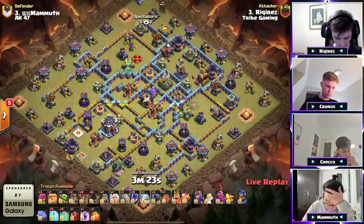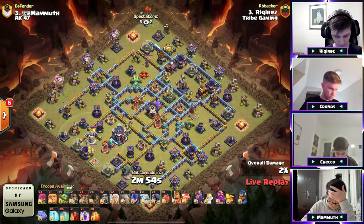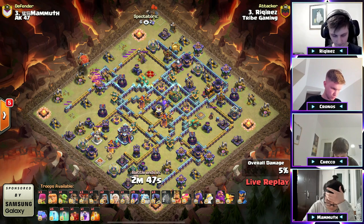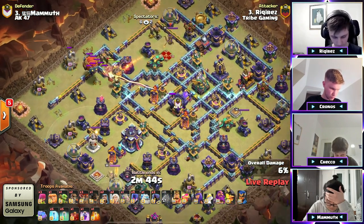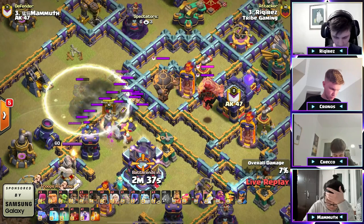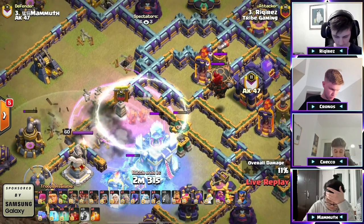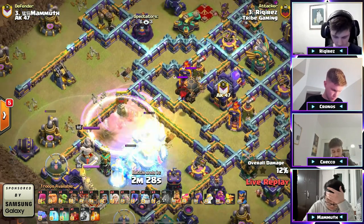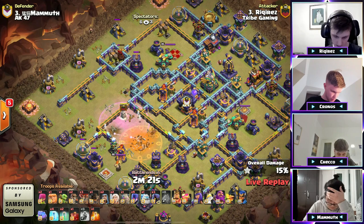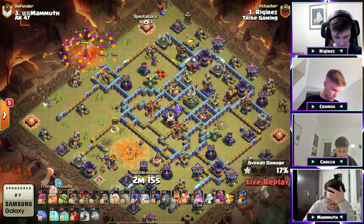Rikiraz with Rocket Loons and nine Witches — Eric's gotta be happy seeing those Witches. Let's see what Rikiraz can do. We see one Single Target Inferno but two Multi-Target Infernos. He's got Rock Loons and the blimp — the blimp pulling out some of the CC. He's got Invisibility Spells. He lands a little early — there's the invis so he can go for the Ground Expo. He went for the Ground Expo which actually chained from the Expo to the Bomb Tower, so he can grab the Town Hall.